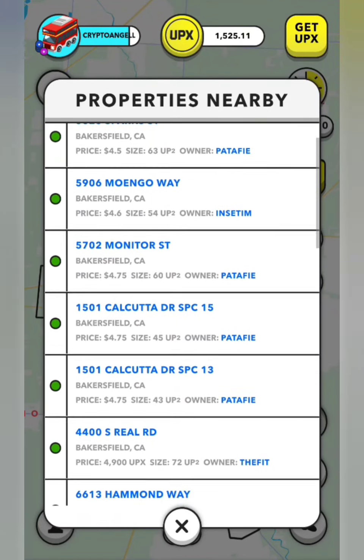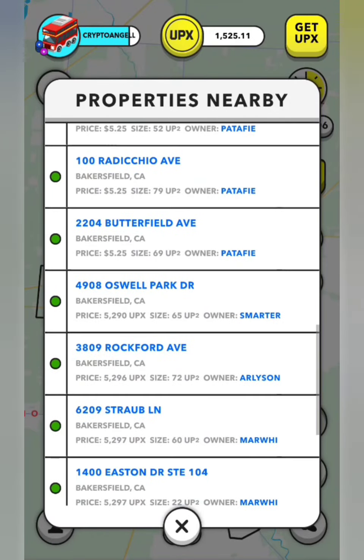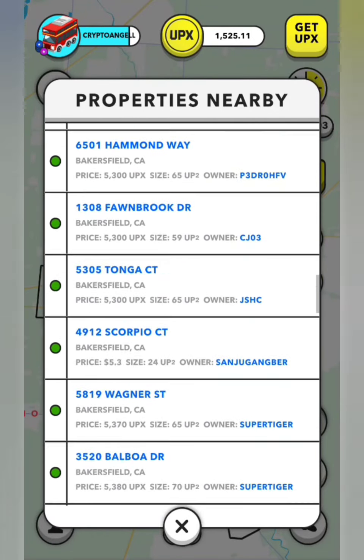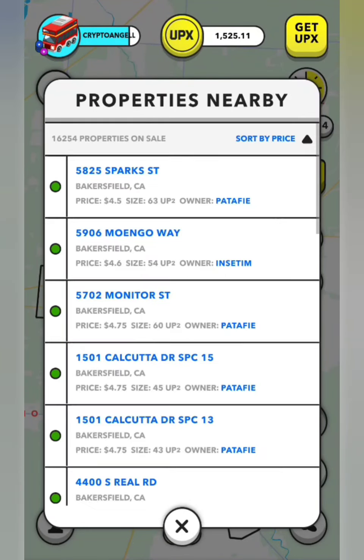The cheapest one is at $4.50. Let's scroll all the way down and try to find our property that we just put up for sale, to make sure it's actually gone into that list. It does seem like we're very expensive because we had to come pretty far down in that list to find where we were.